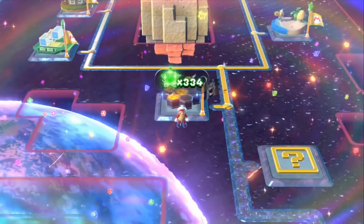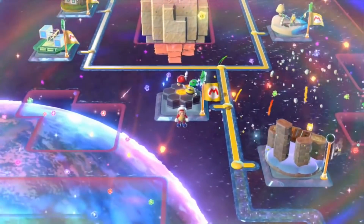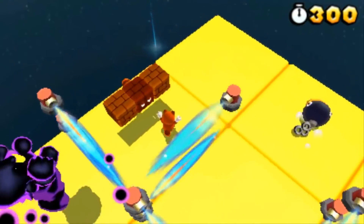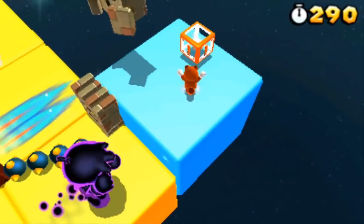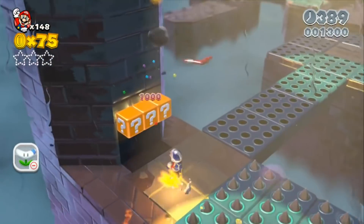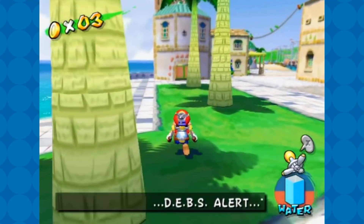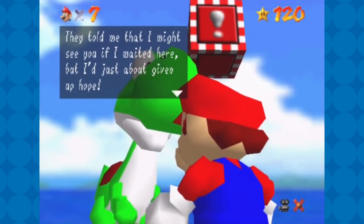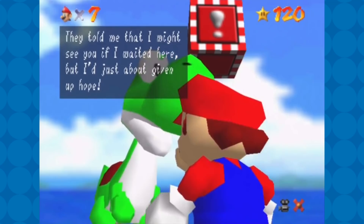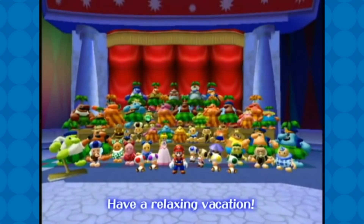3D Land and 3D World have good points and bad points as far as completion goes. Getting all the star coins is fun, and both titles have quite a few extra levels after you beat the main game. 3D Land has a whole eight additional worlds, so that's certainly pretty great. But then beating every level with every character and hitting the top of every flagpole for a single player — that's kind of just a great big slog. Basically, there hasn't always been a great reason to keep playing past the credits, especially with sandbox Mario's. Talking to Yoshi and flying around the castle was a decent reward when I was a kid with two games to play, but really, it ain't much. A different picture at the end of Sunshine? I've never been motivated to even try getting every shine.